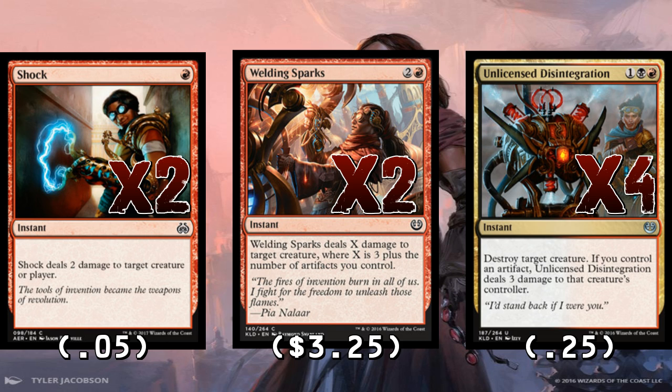Welding Sparks deserves some explanation. I've seen it in Star City Open and MTGO lists. In this deck it's usually at least four damage, and drawn late in board stalls it can do six or seven, which takes out anything Green-Black Counters plays. With just one artifact on the battlefield it can kill Felidar Guardian at instant speed and take out Heart of Kiran. It's actually better than Murder here because we're on a budget mana base without many black sources.